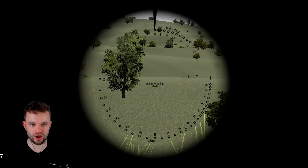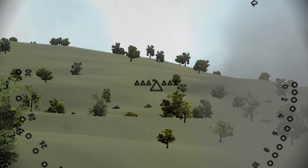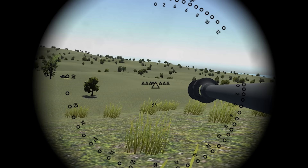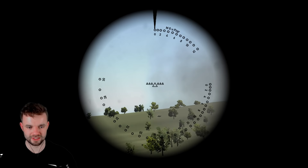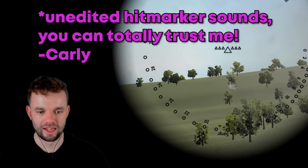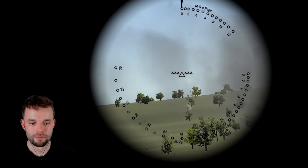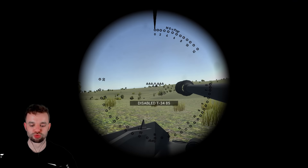We've crested the ridge — have we got eyes on any of the enemies? Yes, T-34s way far off in the distance. I'm going to have to aim higher than that. Some of my guys are already down there. We got one at an incredibly big distance. I got a hit marker! I got another hit marker! I want a kill at this distance — yes! What a shot!